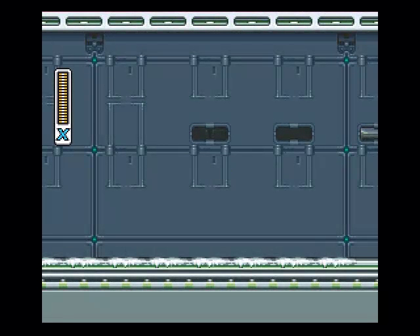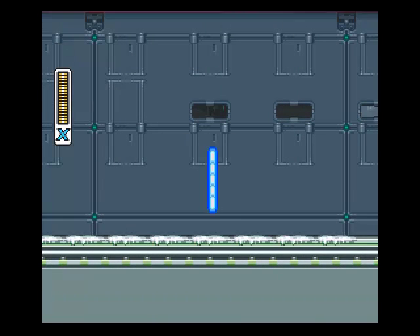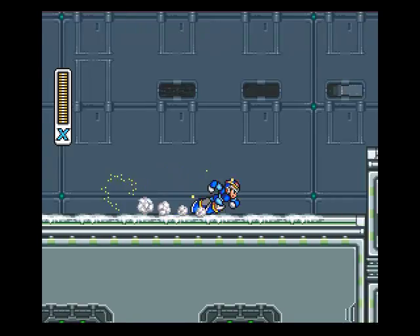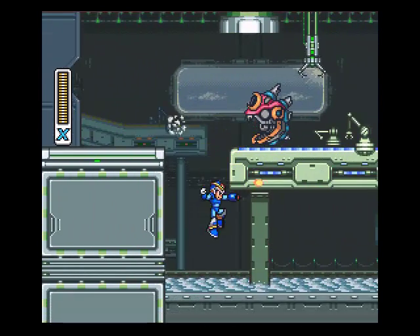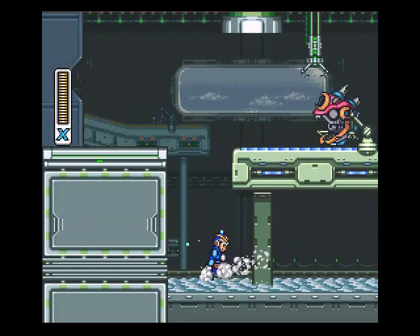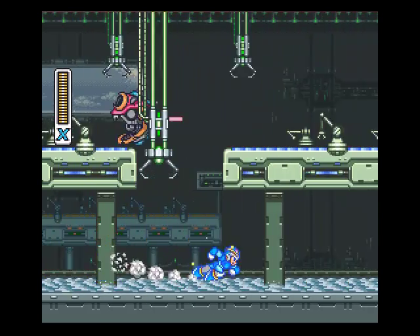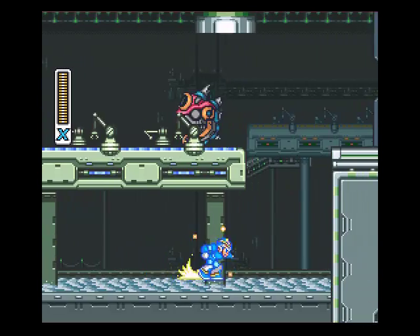Now, depending on what stages you play before you come here, the background will be different. Since I defeated Chill Penguin first, it's all iced over. This part right here would normally be lava and you would burn Mega Man's little tootsies, but since I defeated Chill Penguin it all froze over.